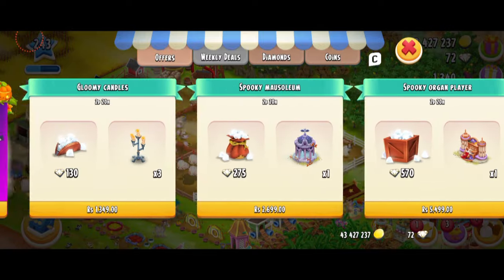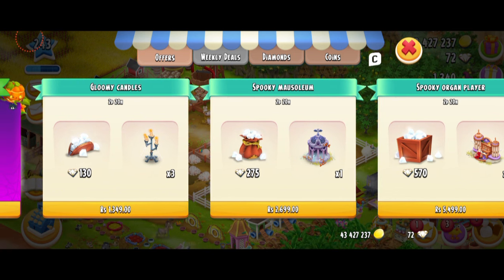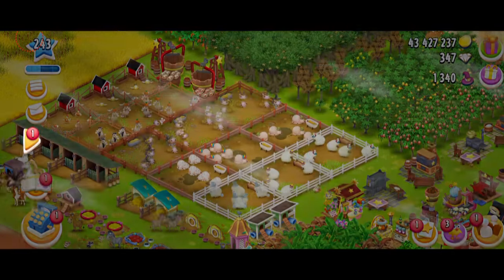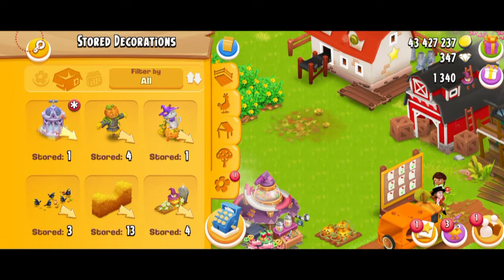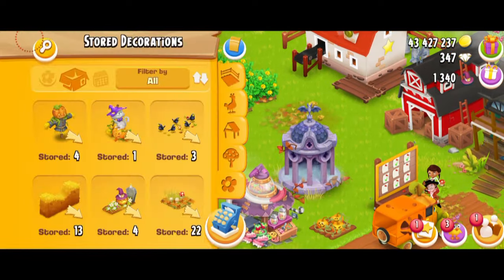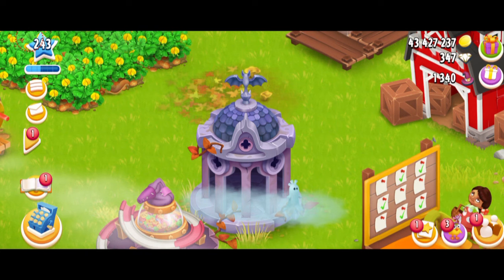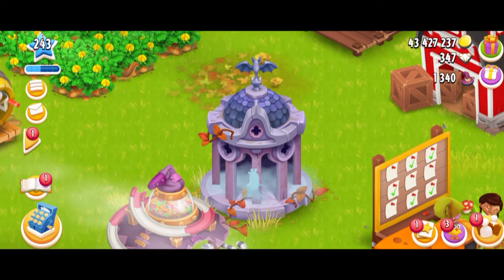Now, the main question is: what deco am I going to get? I think you guys already know — I loved the mausoleum at first sight, so I'm definitely going to purchase this. And I do need diamonds as well, so I'm going to purchase this pack over here. I just purchased it, and now I have 347 diamonds and a spooky decoration. Oh my gosh, this is so pretty you guys. I love this decoration. The design is so pretty — it's very gothic, and we have a little ghost animation at the bottom, which makes it even better.